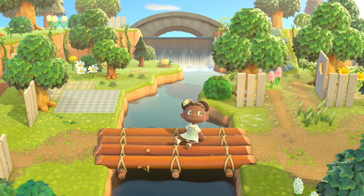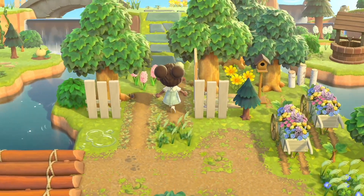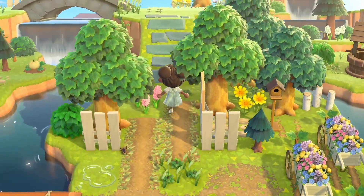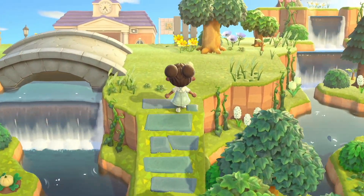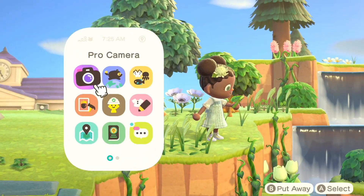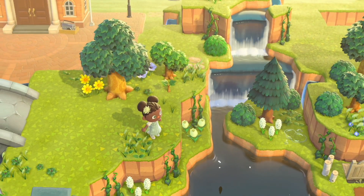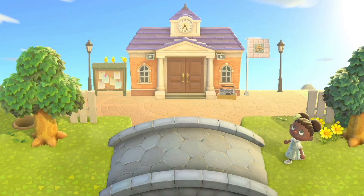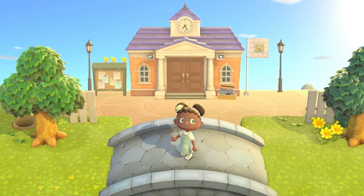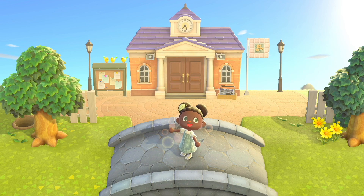I really like how the bottom bridge looks mixed in with all the decor around it, but it just doesn't quite fit with the stone bridge, so let me know in the comments. Here is the little entrance gate leading into the incline, and here are the top cliffs I'll be decorating in my next speed build. Here is the waterfall behind the well that flows into the bottom, and here is the view of resident services — I think I'll add more terraforming behind it too.